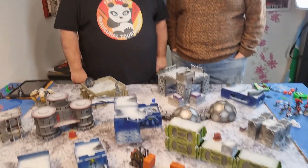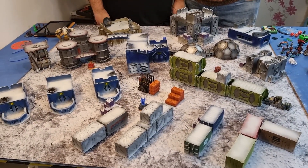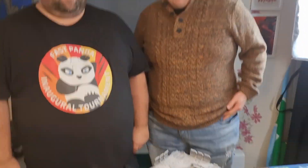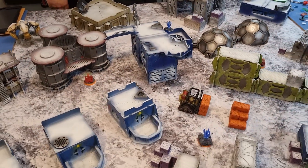Hi guys, welcome back to Fast Panda Gaming. We have Lawrence here again with us for another game. We are playing Looting and Sabotaging, going to try and blow up some communications stuff. This one is a completely winter mission — it's Antarctic, so I've wrapped up nice and warm. We are on the Antarctic board again.